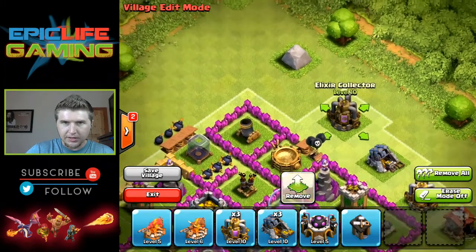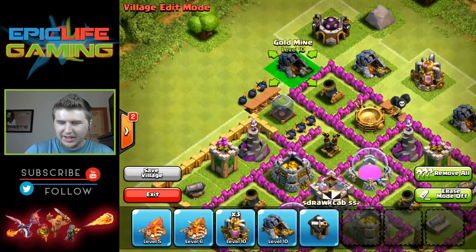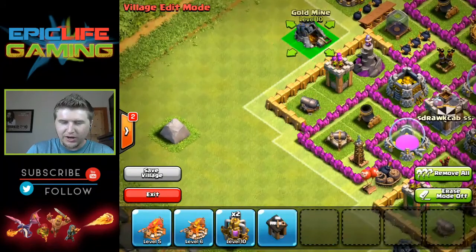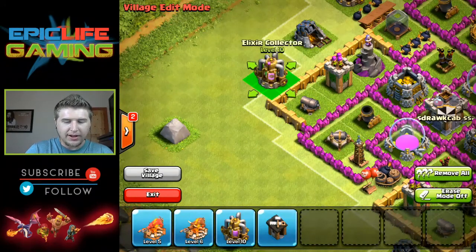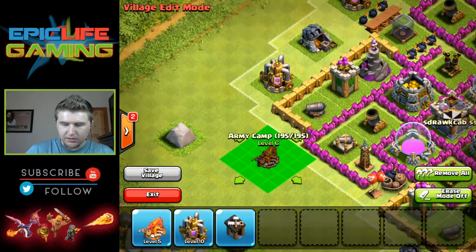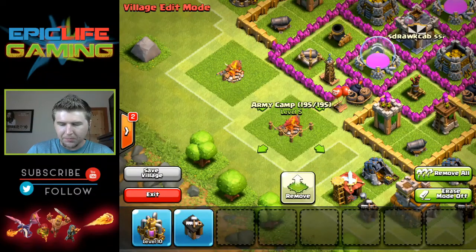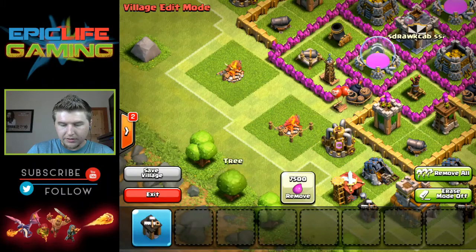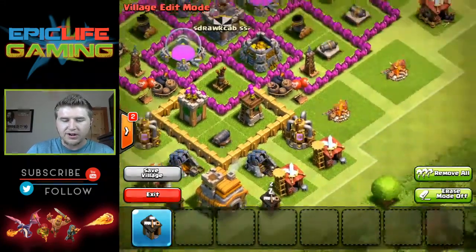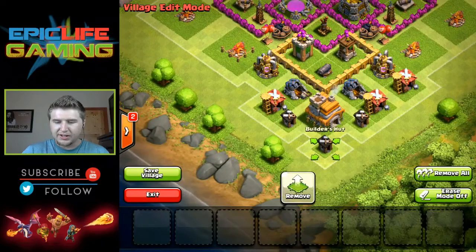Those go right there and right there. These decorative stones have been with me for a while — I really enjoy that, trying to see how long I can go without getting rid of them. His Spell Factory goes in that corner right there. Then his other Barracks — one right there, but I put mine over there because I don't have a Dark Barracks yet. His other buildings go right there.